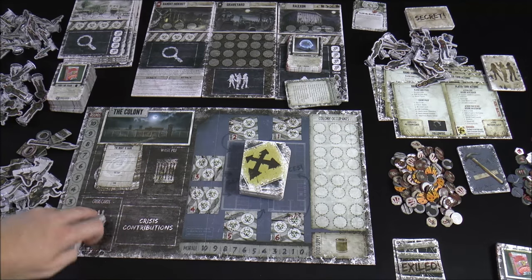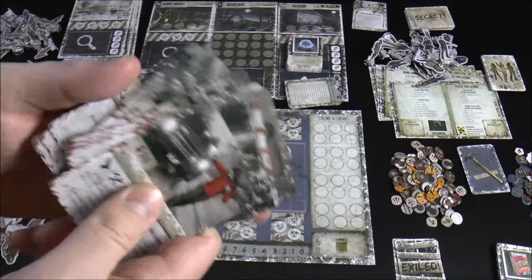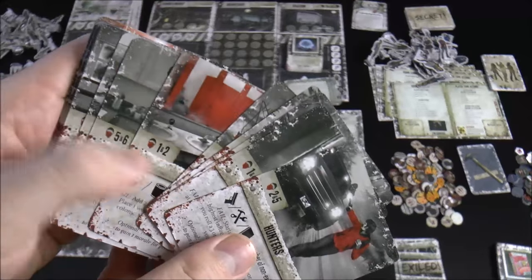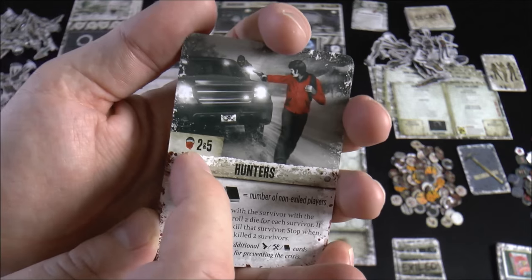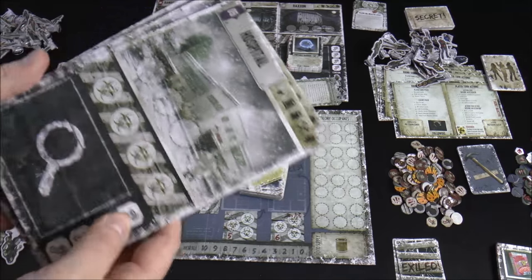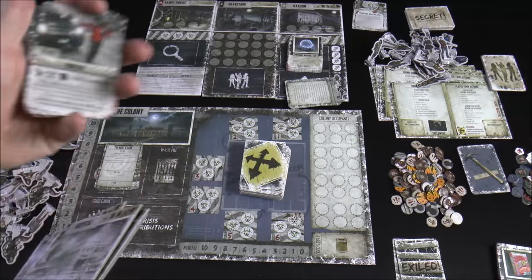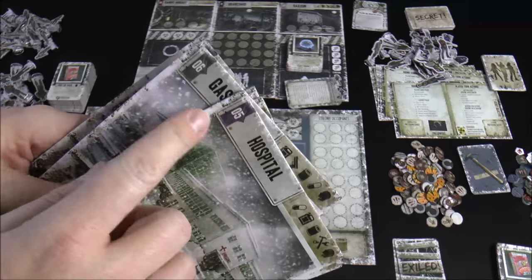There's a stack of crisis cards — a bunch of new general crises that you'll deal with from round to round. One thing to note is that these have bandit icons on them, telling you which locations to put the bandit on. The game also comes with reissues of the main locations, but they're much thicker cardstock now.